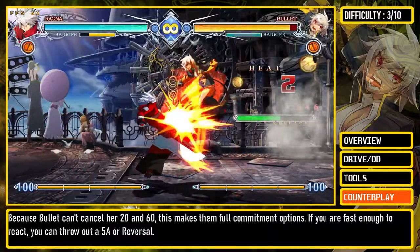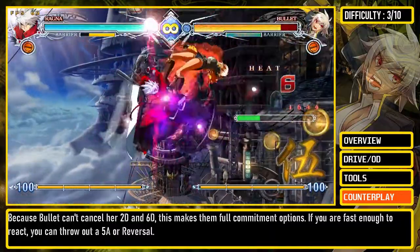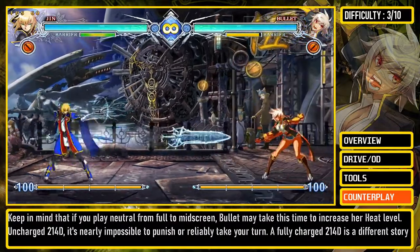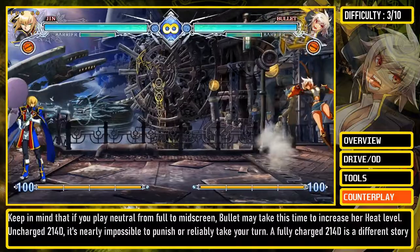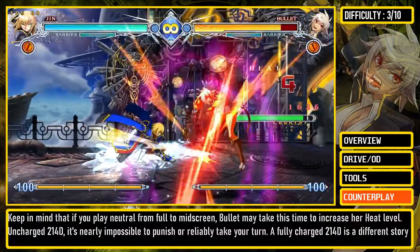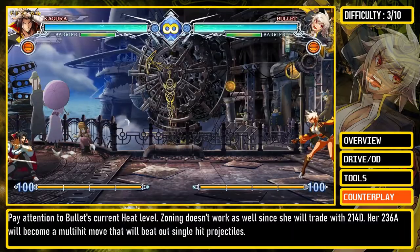If you are fast enough to react, you can throw out a 5A or reversal. Keep in mind that if you play neutral from full to mid-screen, Bullet may take this time to increase her heat level. Uncharged 2D or 4D is nearly impossible to punish or reliably take your turn. A fully charged 2D or 4D is a different story. Pay attention to Bullet's current heat level.